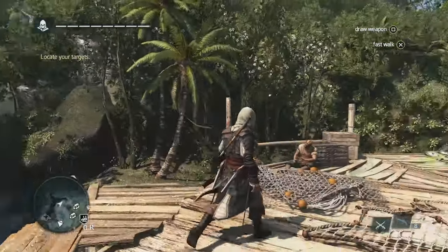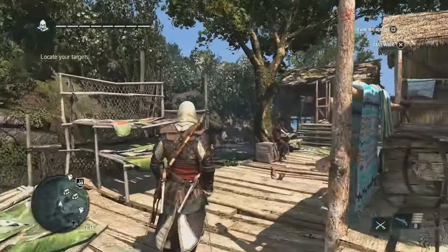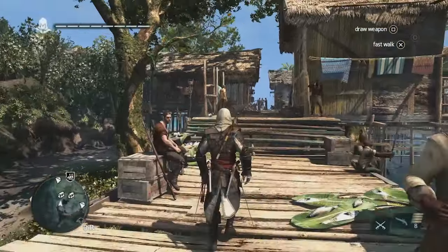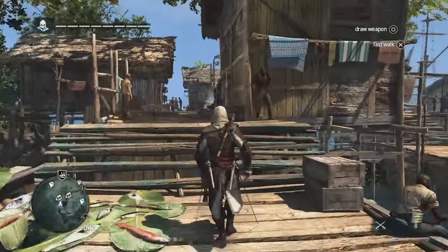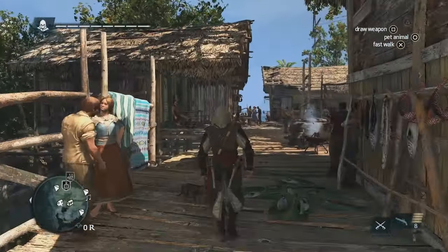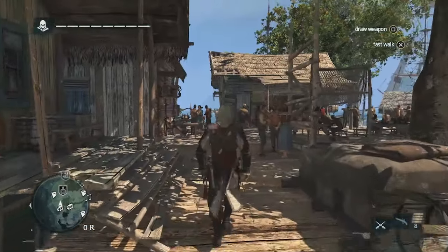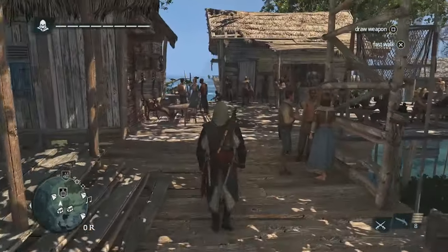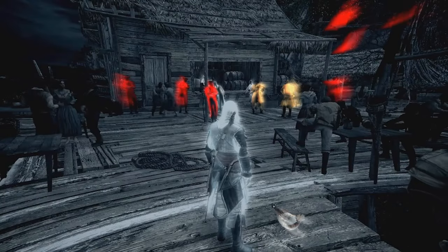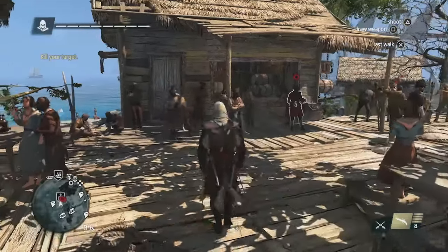Now we'll get back to the Fisherman Village and go after our targets. The Fisherman Village is one type of location in this world — it's really here as a convenience to the player. This is where you can start missions, shop to upgrade Edward and the Jackdaw itself. It's really about the mood and ambience of the Caribbean Sea. In the distance, we have a tavern that we're approaching. Taverns are places where you can hire crew, play mini-games, or drink if you wish. But for now, we're going to focus on the targets and take them out.